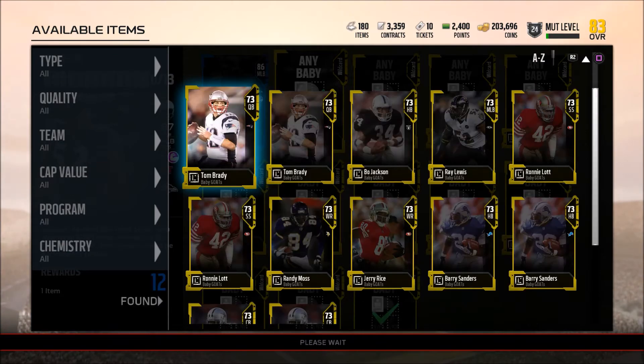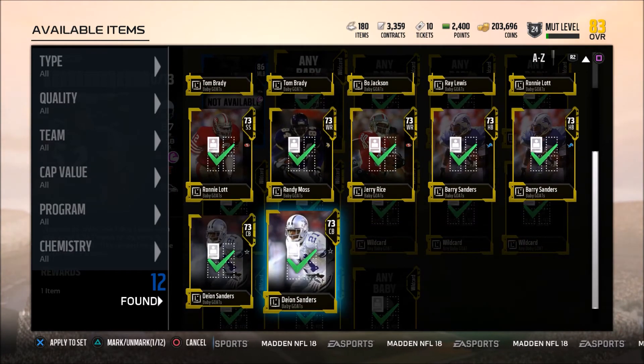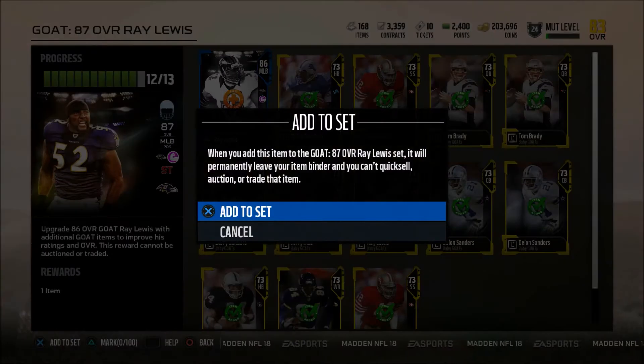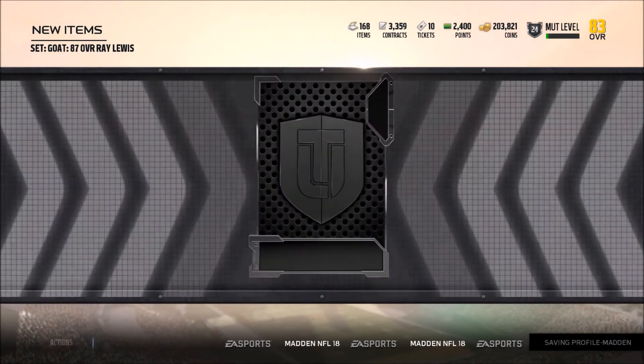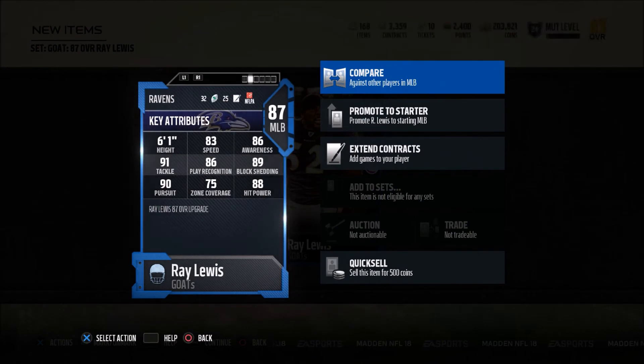So we're gonna go ahead and add these guys to the set real quick. I'm very excited to get this Ray Lewis because his stats look absolutely crazy. We're gonna go ahead and add all these Goats in — the 86 overall, which I upgraded just a little bit ago — and boom, we get 87 overall Ray Lewis with that Secure Tackler cam.